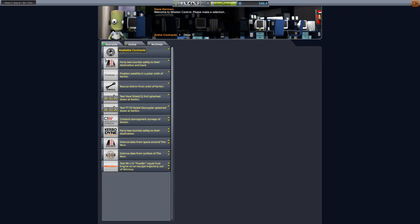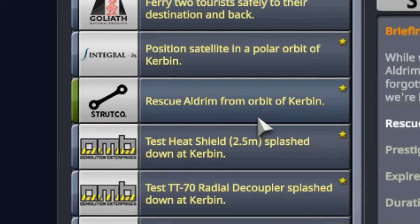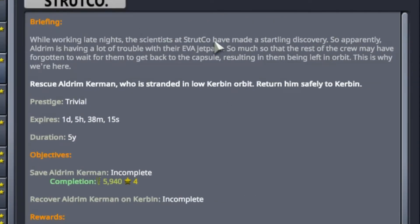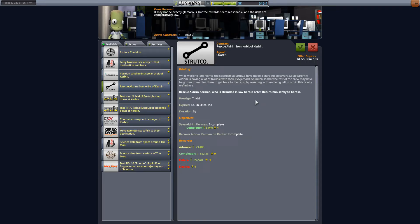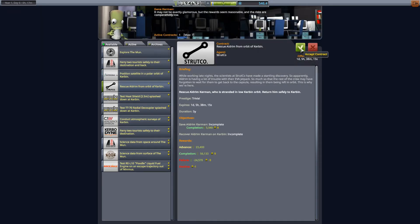Let's go back to Available. The one I'm looking at here is: Rescue Aldrim Kerman from Orbit of Kerbin. If I click on that it gives me more information. The main gist is always in bold: Rescue Aldrim Kerman who is stranded in low Kerbin orbit and return him safely to Kerbin. If you do that, Aldrim Kerman becomes part of your Kerbal core and someone you can use in future missions. This is the cheaper and frankly more fun way to expand your Kerbals rather than just flat out hiring them. To get this contract active, I hit Accept Contract. I can also hit Decline Contract, but I'm not going to do that.